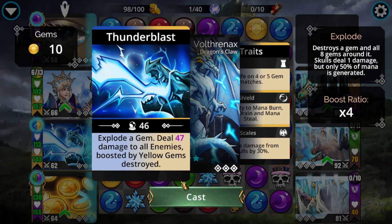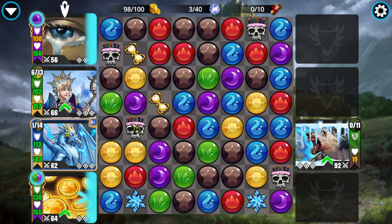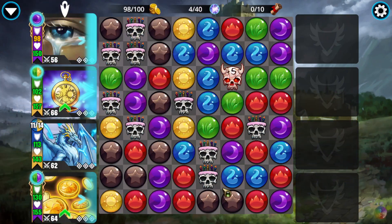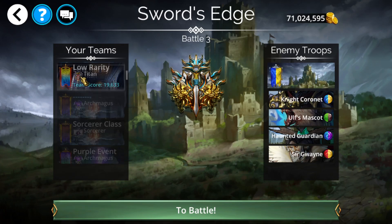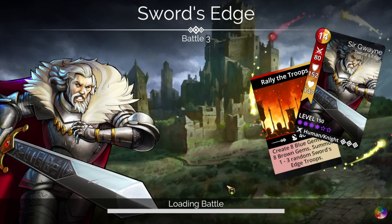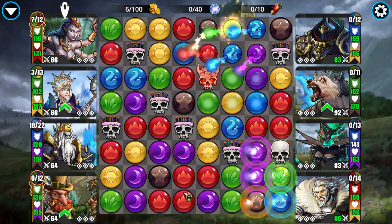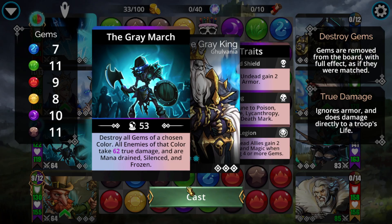If anything has any amount of destroy — even one single gem, even peasants with a three destroy — you can make it into an infinite loop now. Of course, you'd want something with a useful follow-up, not just peasant. But yes, you can make everything into an infinite now — literally anything that can destroy even a singular yellow gem is now an infinite. This is actually pretty relevant, because with this next team we're doing Grey King. Grey King does have destroy, but it's based on a color — and we can still utilize that.